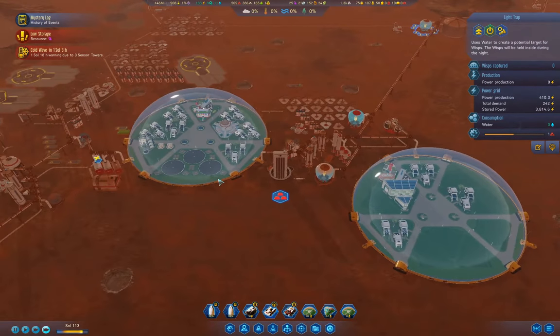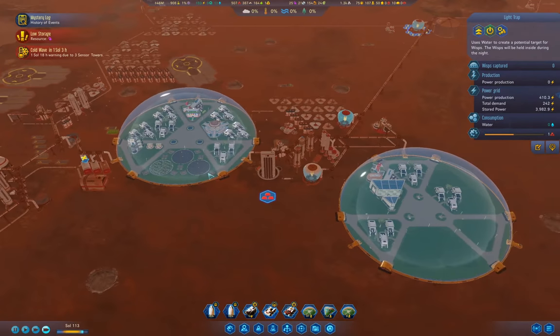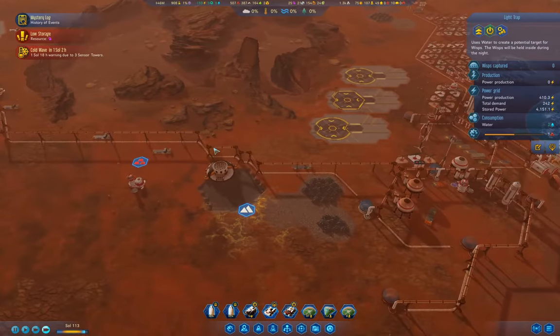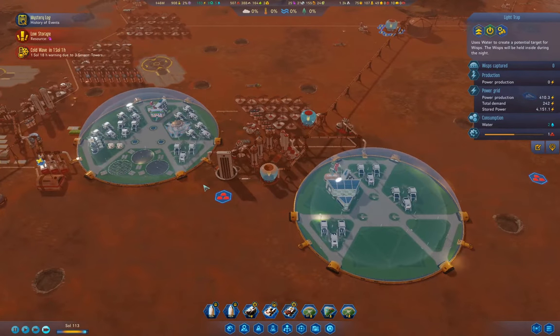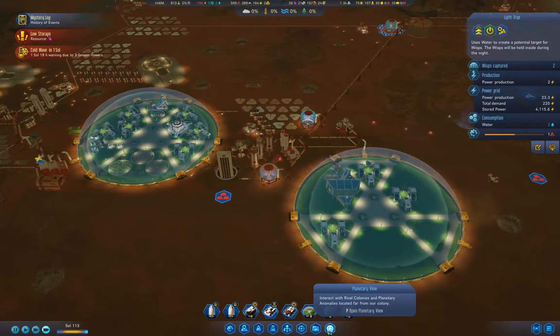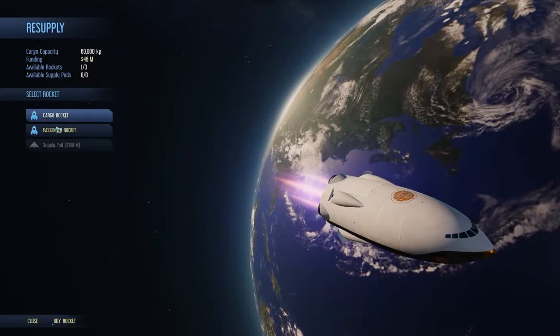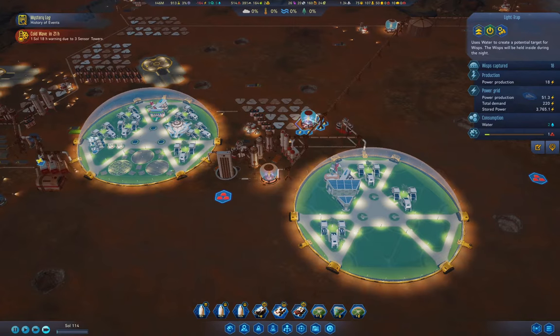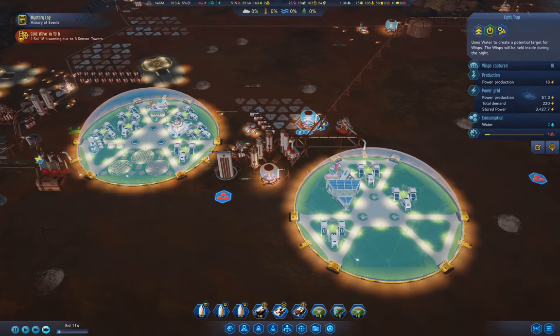We're having shortages — polymers. So far so good. We've got a rocket here on Earth now. We'll send a rocket load of passengers back up here. These guys are producing eight power production — it produces one power per wisp captured.